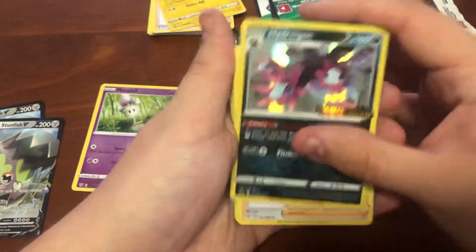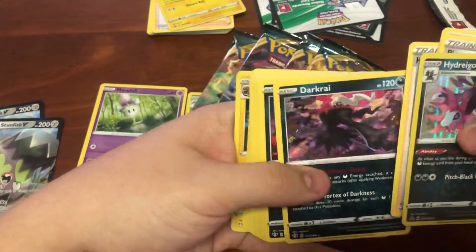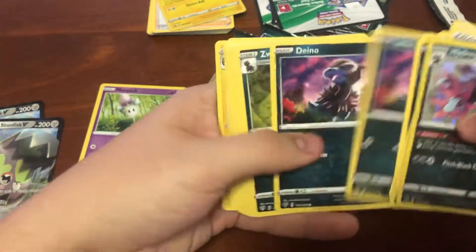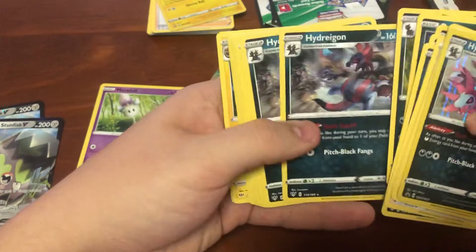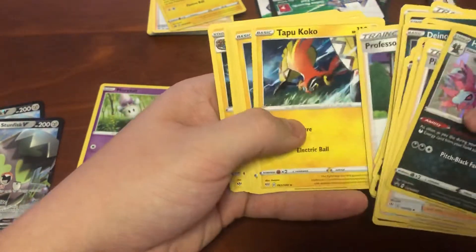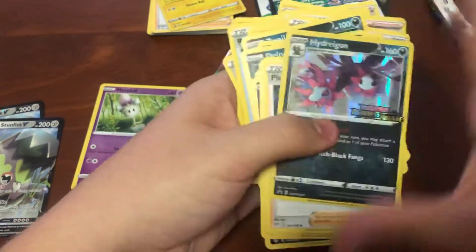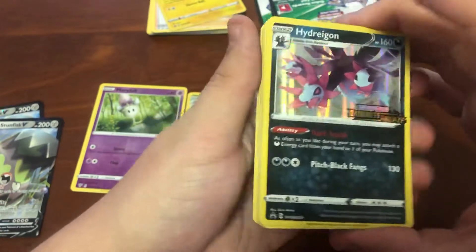So the Hydreigon, Pierce, the Darkrai, Dino, three of them, two Zwelous - so three Hydreigon - Karbink, Tapicoco again, the Rare Fossil, and a Dracozolt again. These must all be fairly similar, I would dare suggest.